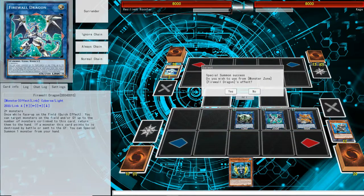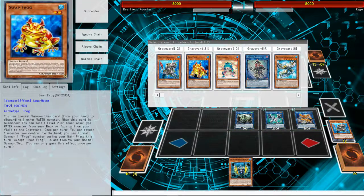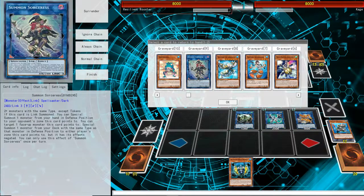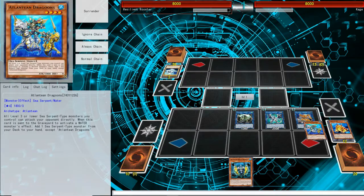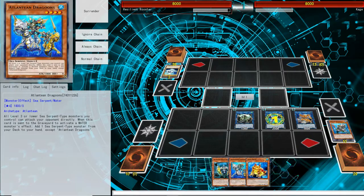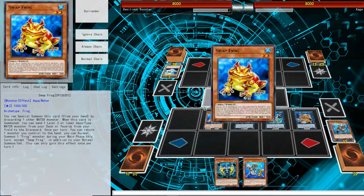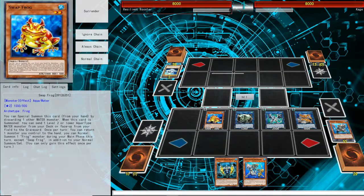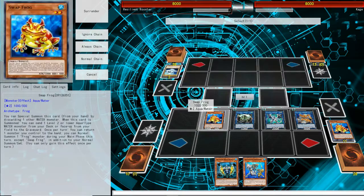Now we're going to use Firewall's effect to special summon, then chain it to add two cards. The two cards we're going to add are a Swapfrog and a Dragoon — though you can add any other water card. We're going to special summon Swapfrog, use Swapfrog's effect to send another Swapfrog, and then go into the Unicorn on top.